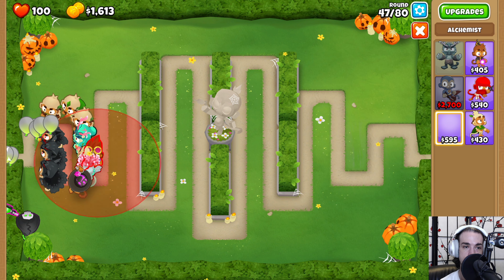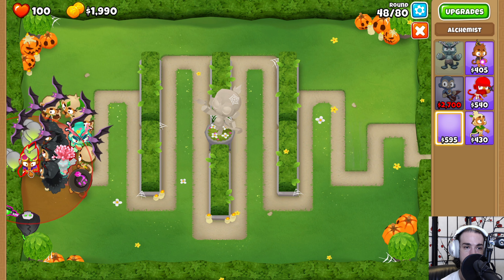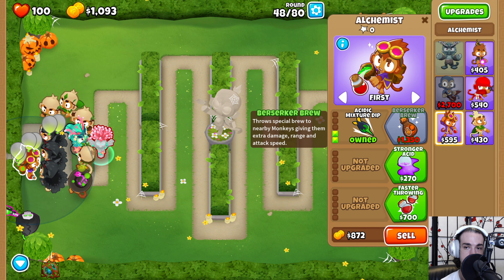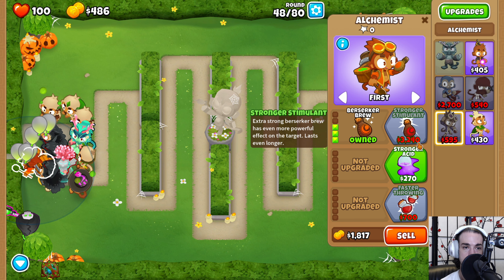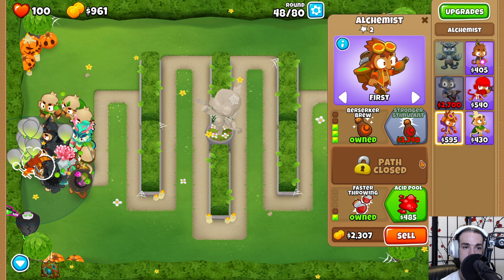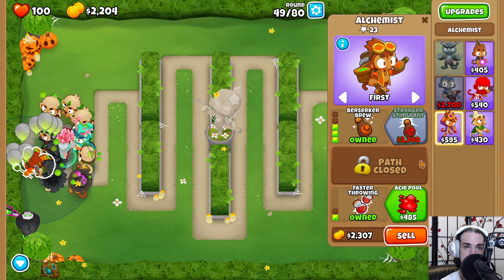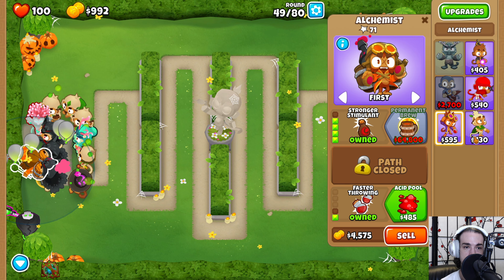The third Pop Lust druid is the signal for us to get down an alchemist, who will fit right over here: up until red, up until red, to the right until red, right there. We're going to upgrade this to Berserker Brew, then get Faster Throwing, and save up for the Stronger Stimulant. We want that buff on the front of our screen.